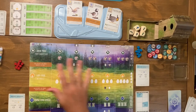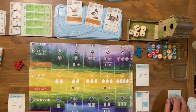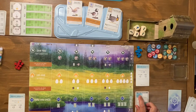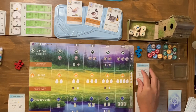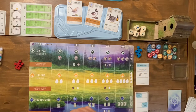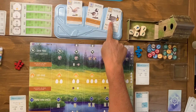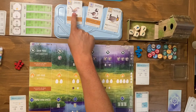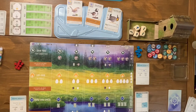Each turn you take one action: play a bird, gain food, lay eggs, or draw bird cards. On the automa's turn, we flip the top card in the automa deck and look at which action lines up with the current round, then complete that action. The automa's bonus card tells us which birds to pull when they're drawing cards. My bonus card is birds that can only live in the grassland area, so if I get four or more I'll score eight victory points at the end.